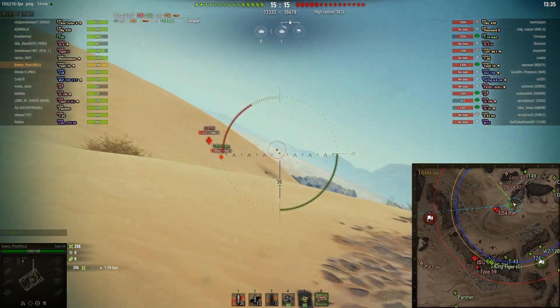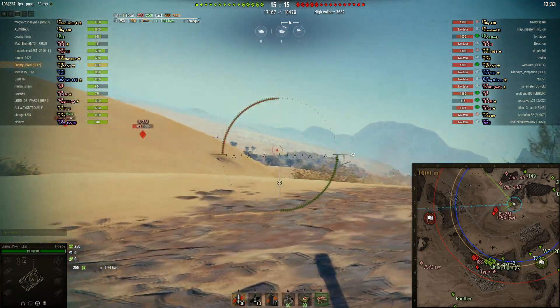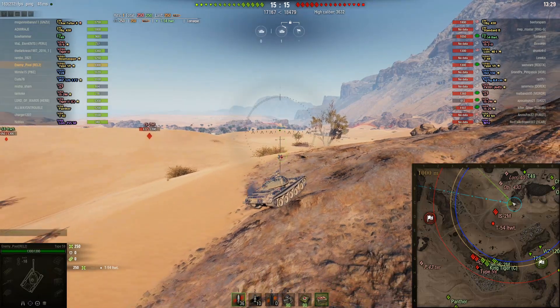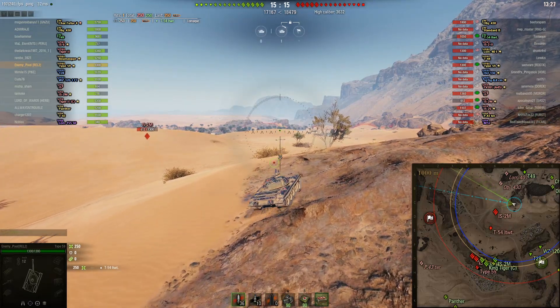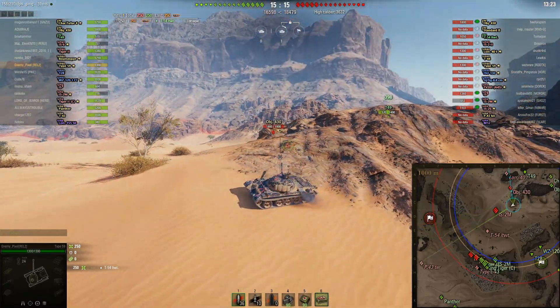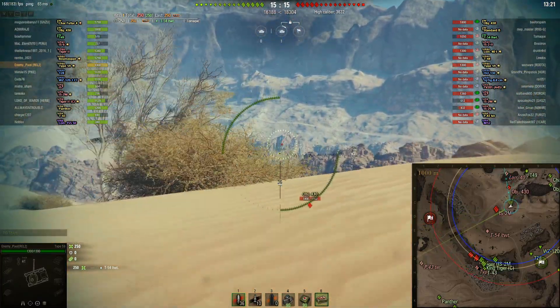It's like 185 pen, so you can see if you saw tier 10s with this, it would be garbage. But you don't, which makes the tank actually pretty okay. Right away, Enemy Pixel has gone to a bowl — the bowl on the underside there. There's one artillery, so you have to be mindful of that, but he's gone to a bowl.